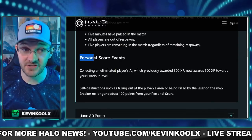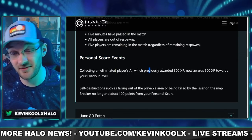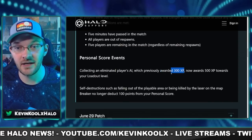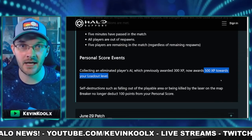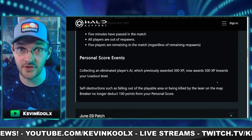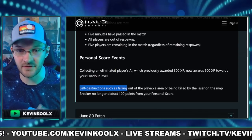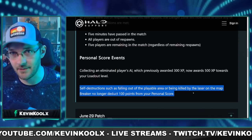Personal score has changed as well — how you get XP points within the game. Previously, collecting AI cores left behind gave you 300 XP. But now that's been buffed up to 500 XP if you're able to collect an AI on the map, making it much more rewarding and worth doing in Last Spartan Standing. They also changed self-destruction: if you fall off the map, you used to lose 100 points, but that doesn't happen anymore.